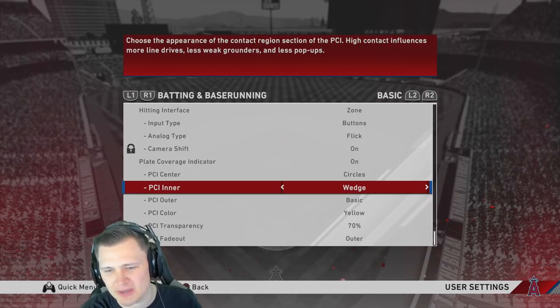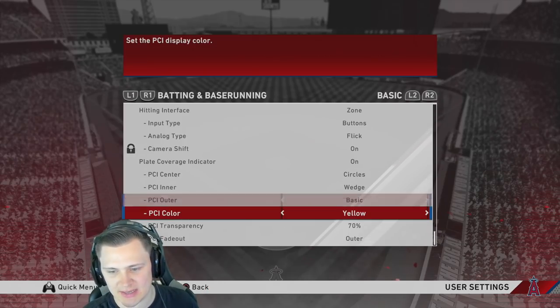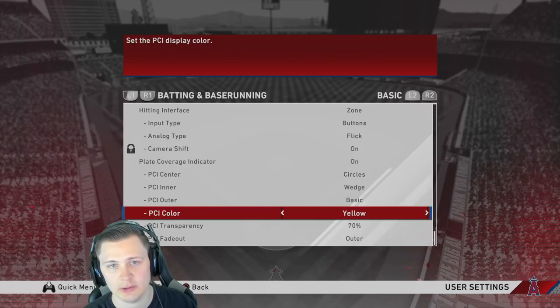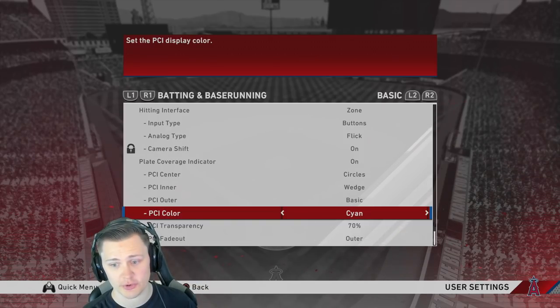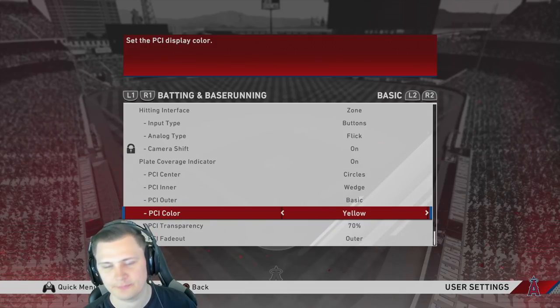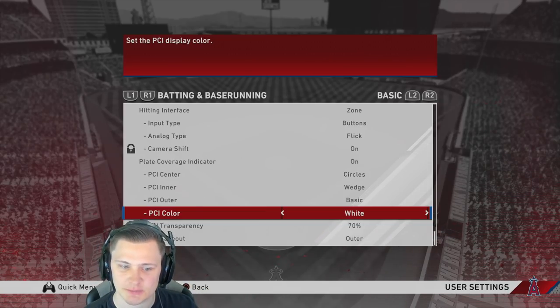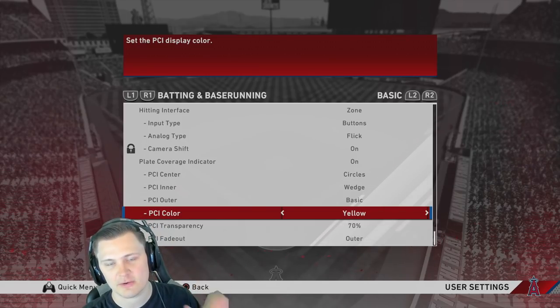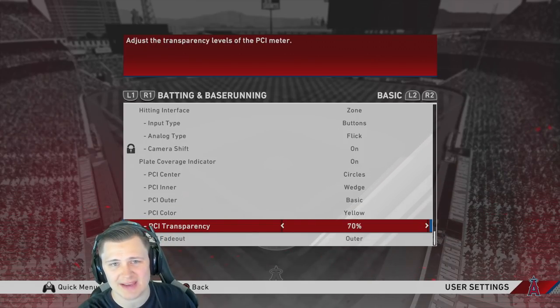Fishbowl, starfighter, and basic inner options are there too — everyone has their preference. PCI outer basic is fine, nothing fancy needed. For PCI color it's all personal preference. I use yellow, but you have options: orange, red, magenta, violet, blue, ocean, cyan, green, spring green, black, white. I've heard some content creators use white — I'm actually interested in trying that, especially with transparency.